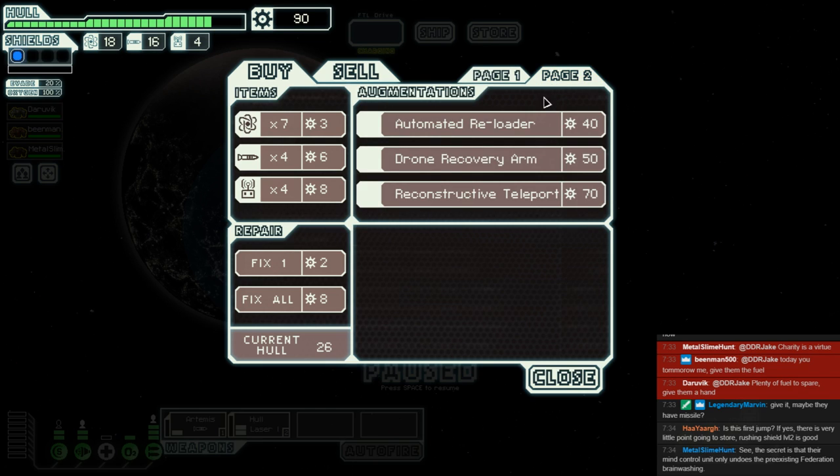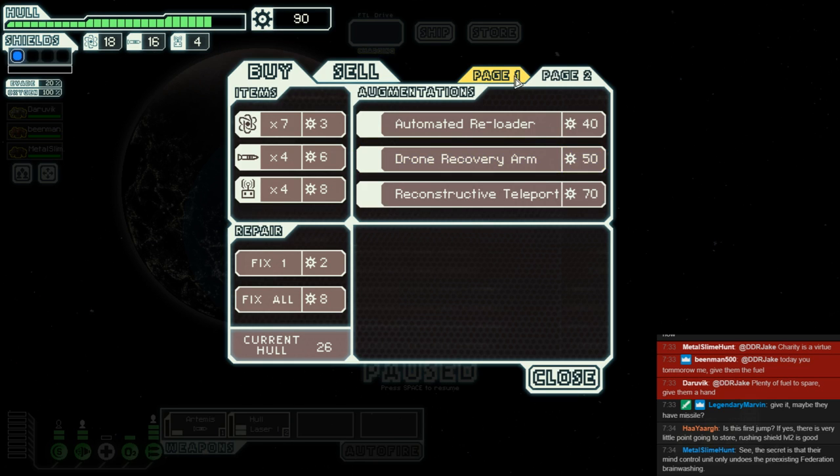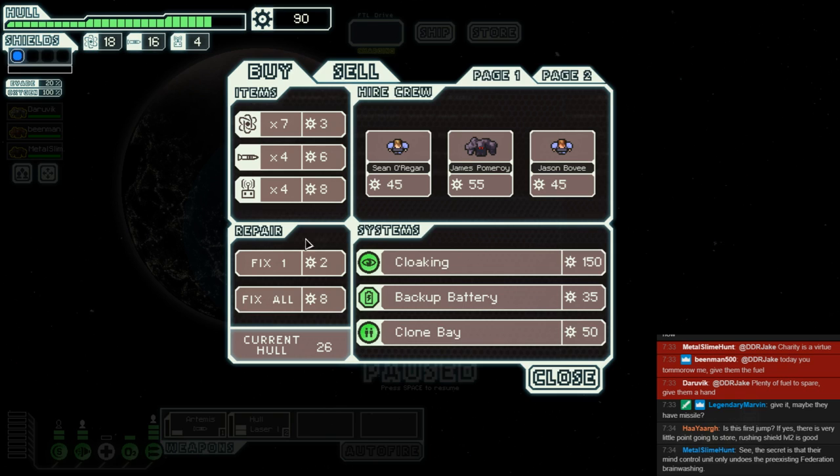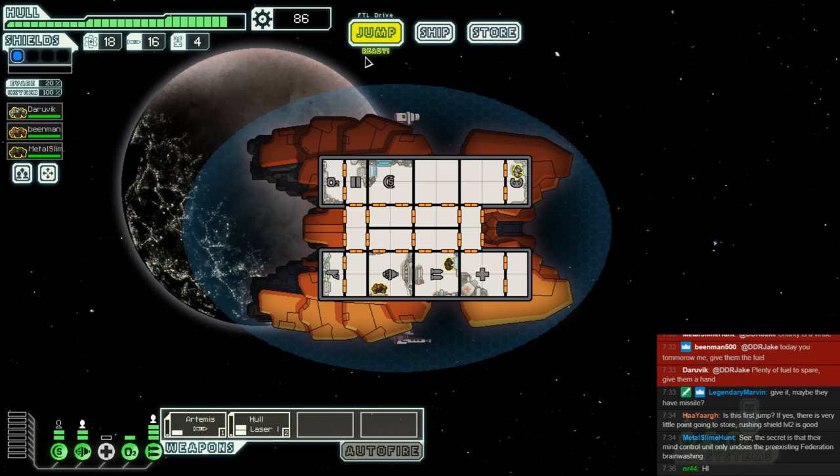Page two has not got weapons. Reloader drone recovery arm is amazing if we use drones, but we do not. So a bit of a waste of a jump, unfortunately. We could fix whilst it's still relatively cheap, otherwise we've got to keep going.